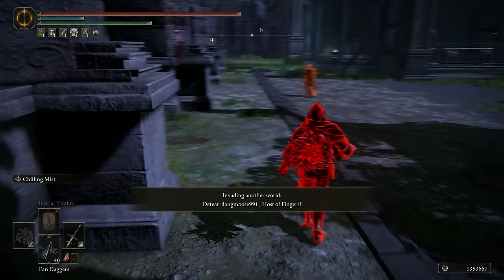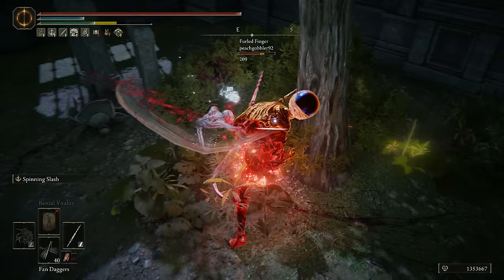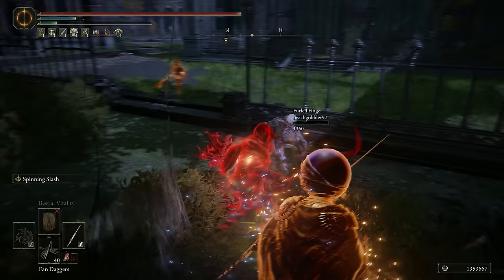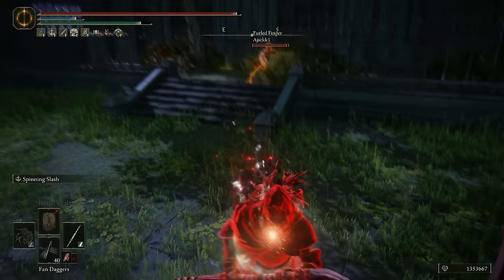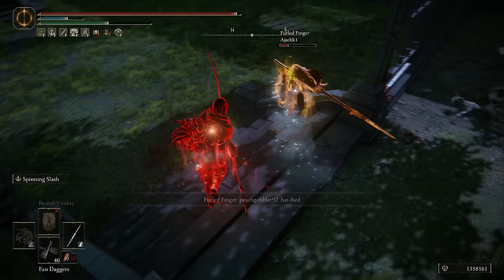Team of three. Dang Moose — I see a lot of what looks like twin blades, or no, not twin blades. Sorry, Peach Gobbler. I thought you would have turned around to fight me after I surprise attacked you, but nope, that does not seem to be the case. Hey, man, I still exist. How does everybody just attack in my general direction and forget about me?